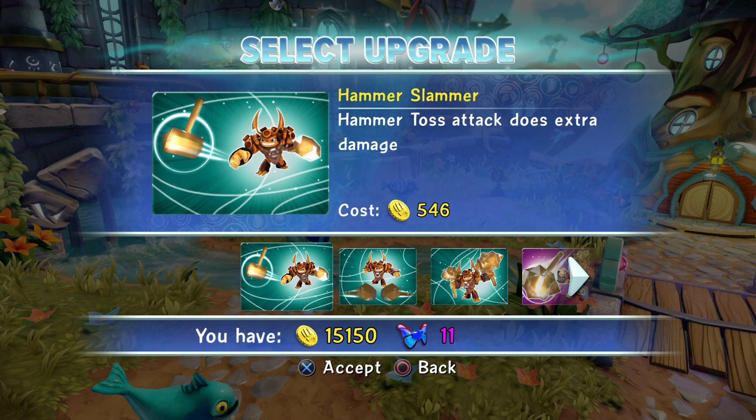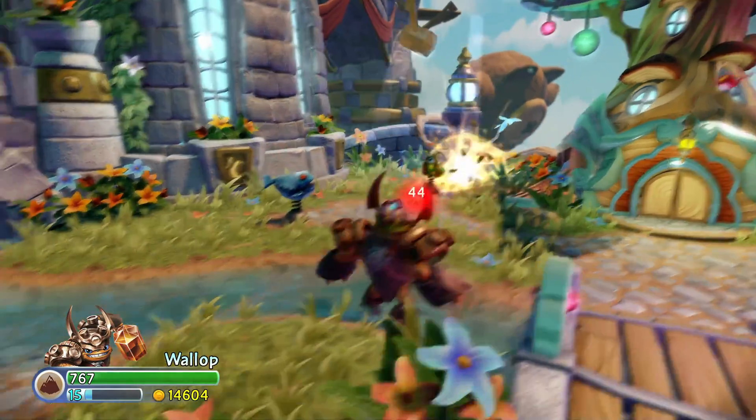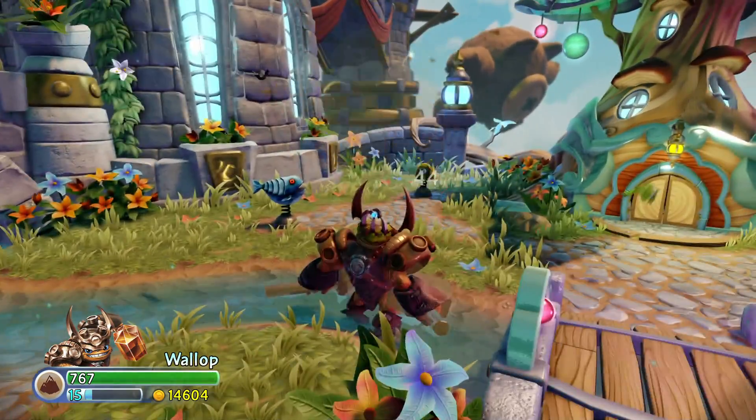The next upgrade is called Hammer Slammer. Hammer Toss Attack does extra damage. Earlier I was trying to throw both of them and wasn't able to, but now I can, so that's kind of cool. Still didn't do much damage, but 44 — nice.